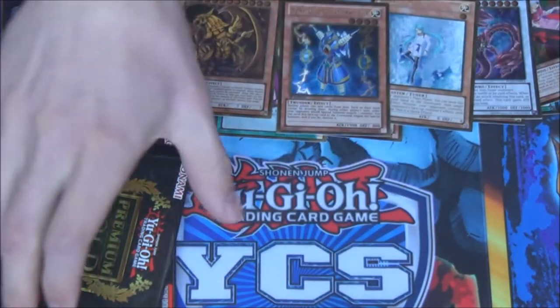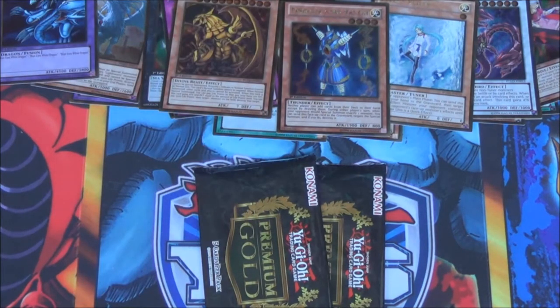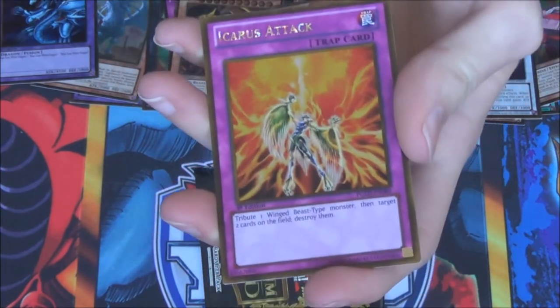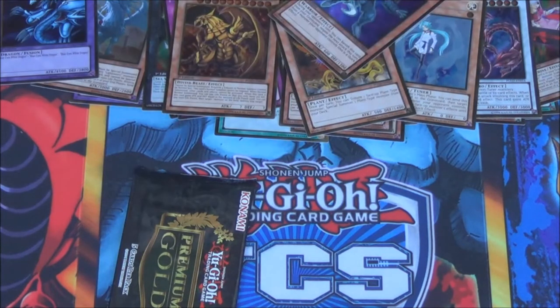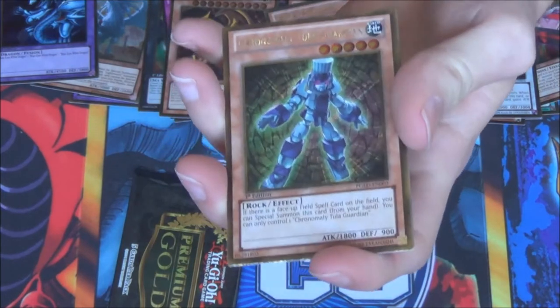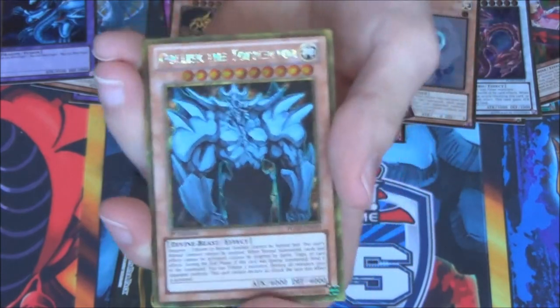Last three packs of our last mini box — let's see what we can get. We got a Lonefire, Number 31, Utopia Buster, Icarus Attack, and another Chaos Sorcerer. Come on, I want an Obelisk. Galaxy Eyes Photon Dragon. Chronomaly Tele-Guardian. And thank you — we got an Obelisk of Tormentor! Look at that.